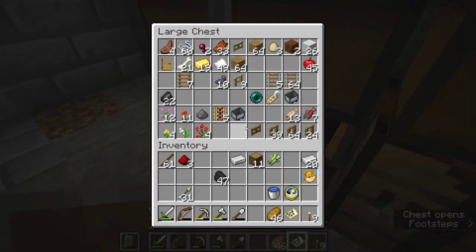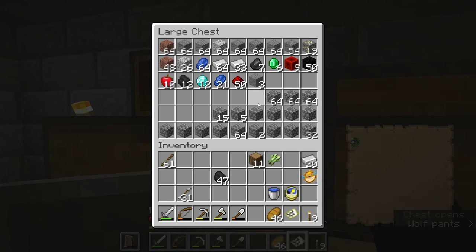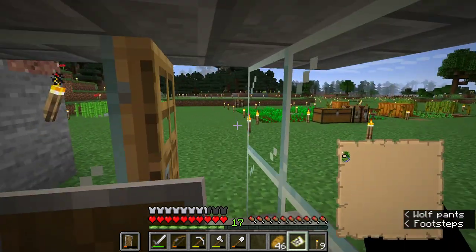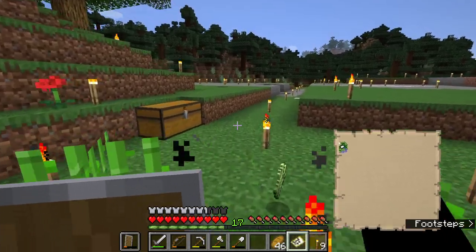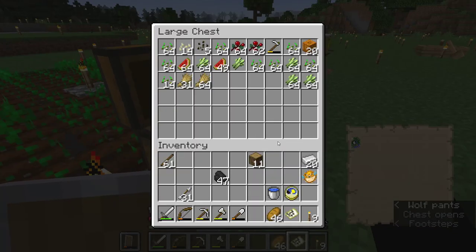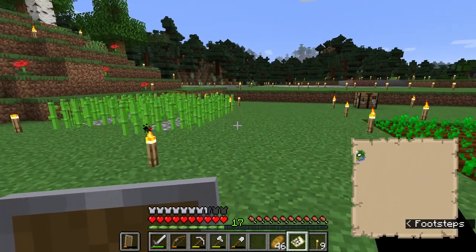We've got plenty of bread. Got iron, got some sugar cane for some reason. Yeah sure, let's go mapping — we're on the edge, so mapping that way is probably the most efficient. It seems to happen very often that you're on the edge of the map. I don't think I've ever started one of these, zoomed out, and been right in the middle.